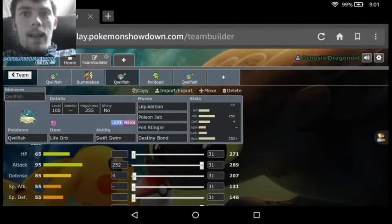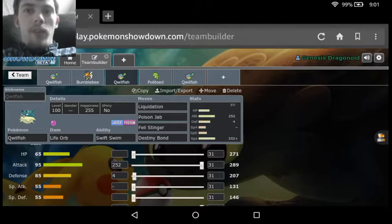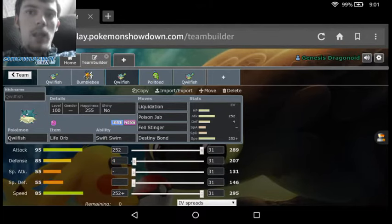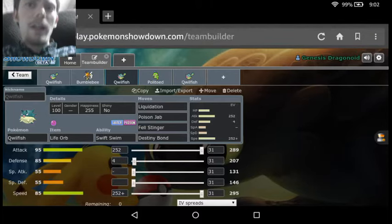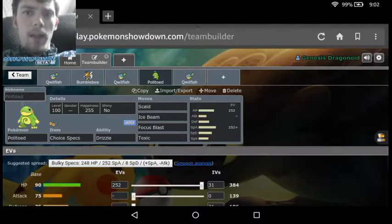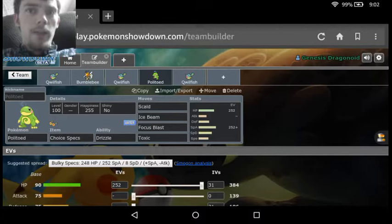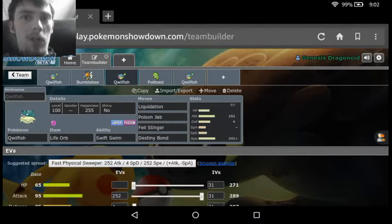And then the next set is a Life Orb Quillfish set. With this one, we got the Life Orb with Swift Swim — we have Liquidation, Poison Jab, Fell Stinger, and Destiny Bond, with maxed out Attack and Speed with the Jolly Nature. Before I go into this set, I want to say it's a really good idea to run this set with something like Politoed or Pelipper, since they both have access to Drizzle, which can kick off the Swift Swim for the Quillfish and actually give it the speed boost it needs.